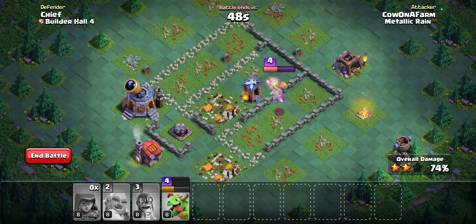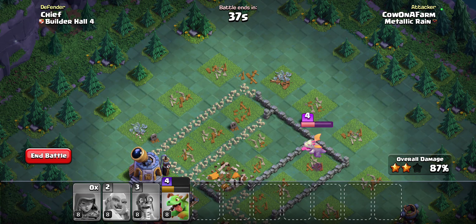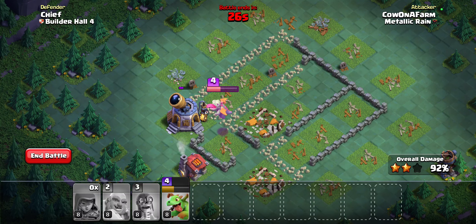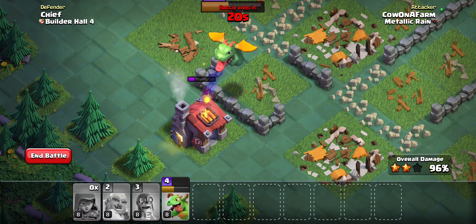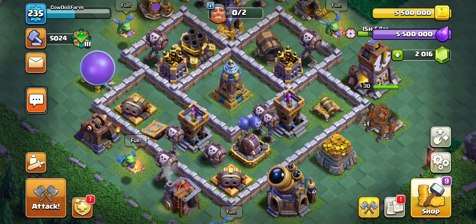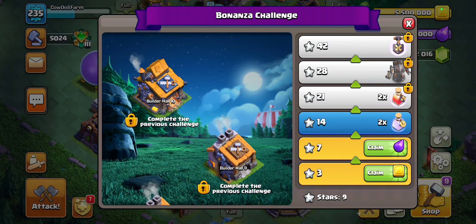I feel like the way we went is the most optimal, but I think we do have plenty of time. Probably just dropping the baby dragon sooner and being more proactive with the bomber ability. Looks like we're gonna make it — 20 seconds left, everything seems to be about half health. There we go — three stars in a row!